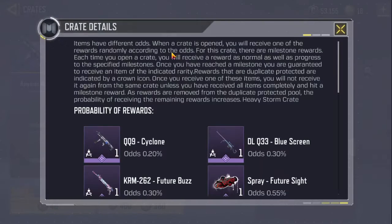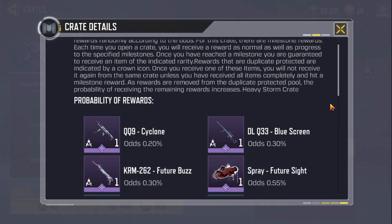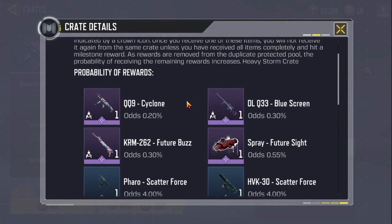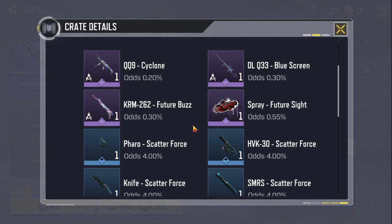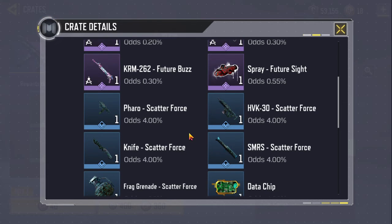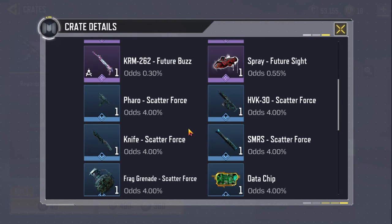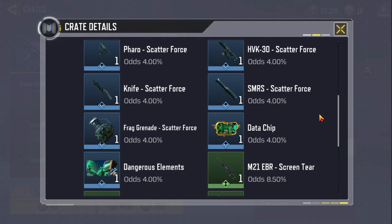Guys, let's proceed to the Crate Details — the Probability of Rewards. The QQ9 Cyclone is 0.30%. The DLQ33 Blue Screen is 0.30%. The KRM262 Future Buzz is 0.30%. The Spray Future Sight is 0.55%. The PARO Scatter Force is 4%. The HBK30 Scatter Force is 4%. The Knife Scatter Force is 4%. The SMRS Scatter Force is 4%. The Frag Grenade Scatter Force is 4%. The Data Chip is 4%. The Dangerous Elements is 4%.